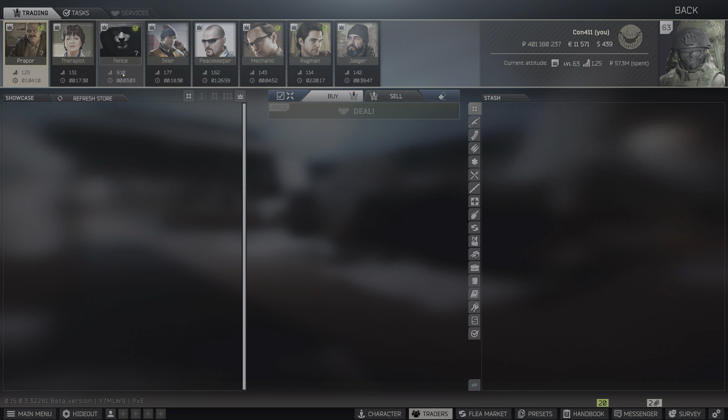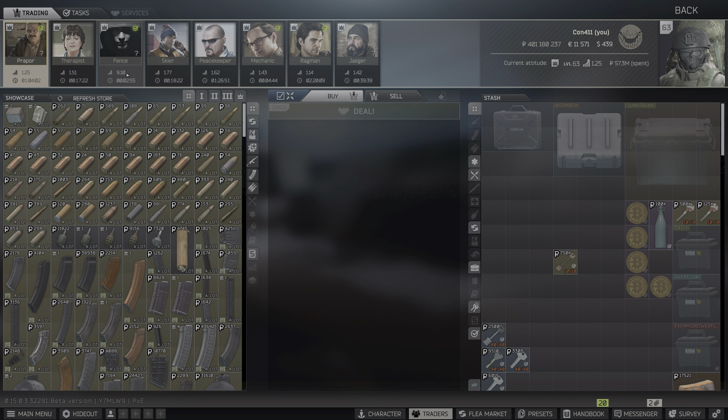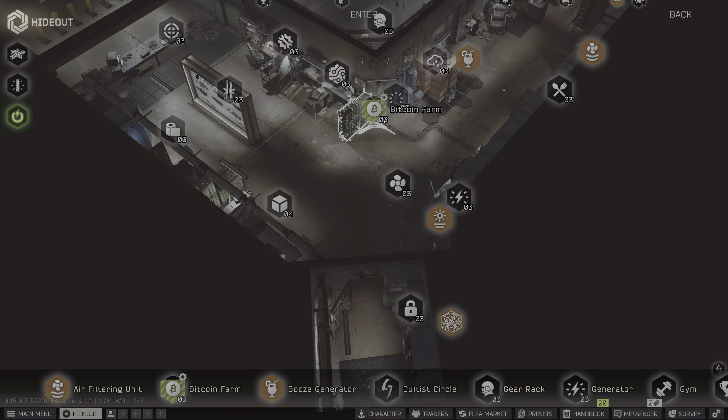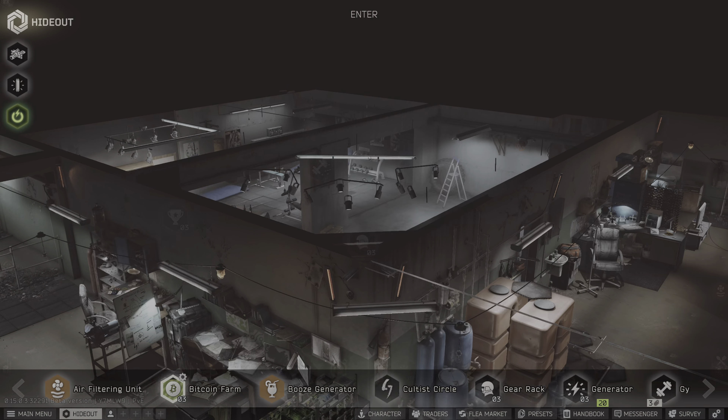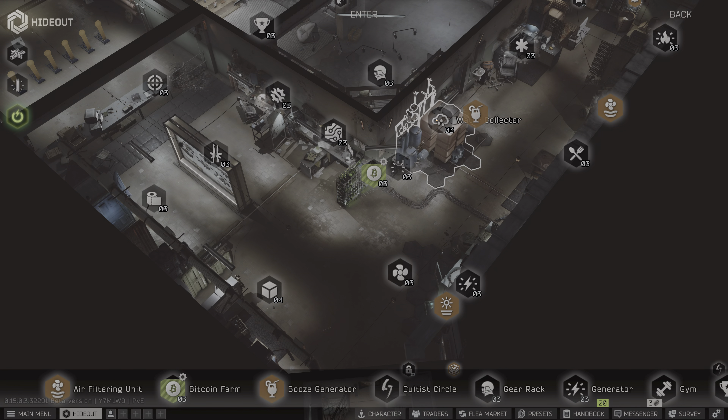The key there is scav rep. My scav rep is ridiculous — I take vehicle extracts every chance I get. We did do some scav runs on this account in order to amass such a fortune. The other ways I wanted to share in the context of the same video is in building your hideout. If you've watched anything we've been doing on our fresh wipe on PVP, you'll notice that I have really invested all of our money into building the hideout. When we logged in this morning after doing PVP for two days, we had five Bitcoins literally sitting here waiting for us. Bitcoin Level 3, once you get these GPUs, just pumps out Bitcoin after Bitcoin.